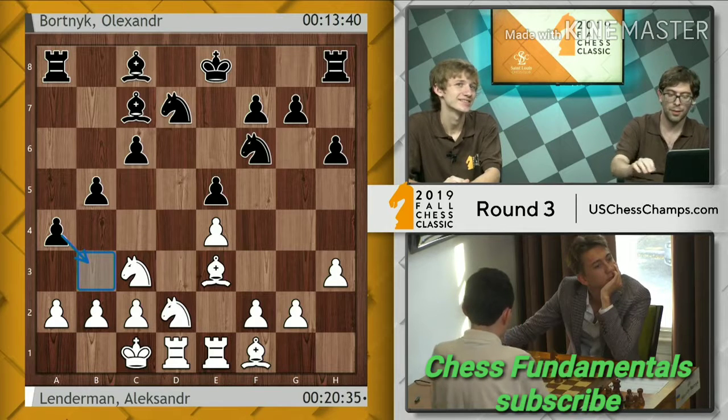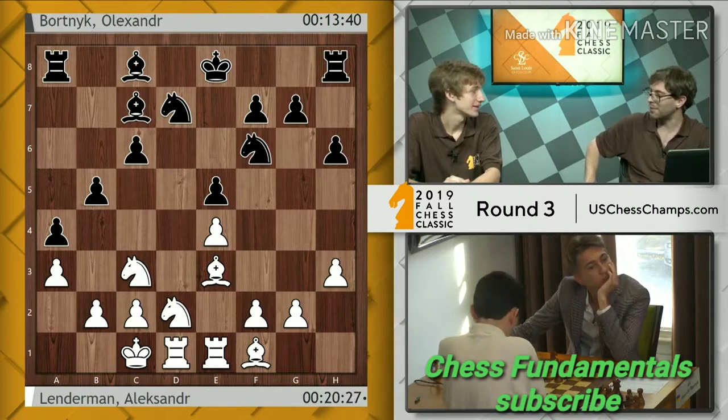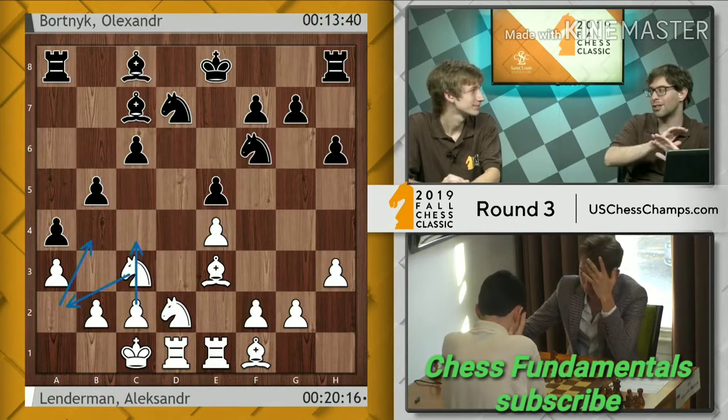A4 was played, saying no, you're not going to b3. But then again, another Wesley plan that he played against me — and that was the first time I was really impressed with the player — was a3, preparing knight a2 to b4. That's very close to the plan, maybe c4 as well, and then things just collapse.